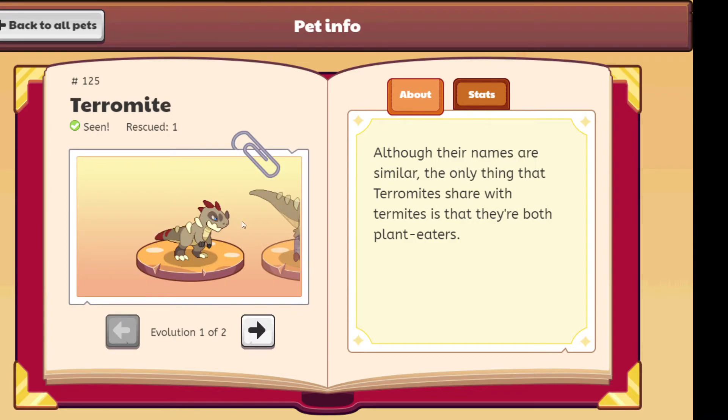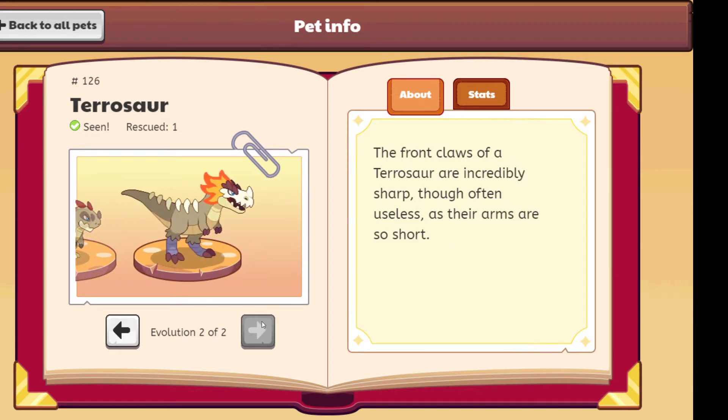Now we have the Pteromite. Although their names are similar, the only thing the pteromites share is that they're both pteromites. And the legendary Pterosaur — the Pterosaur's description is: 'The front claws of the Pterosaur are incredibly strong, though often useless — their arms are so short.' That's really funny. I think I'll give it 20 out of 10, I just love the design of the Pterosaur. So good.